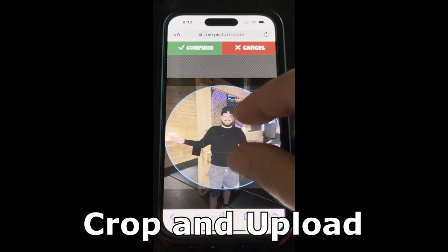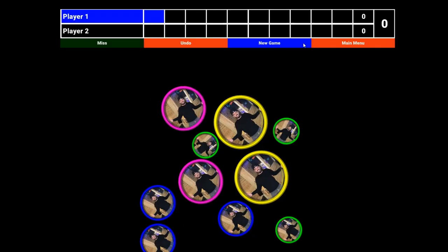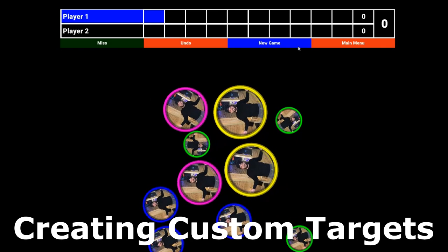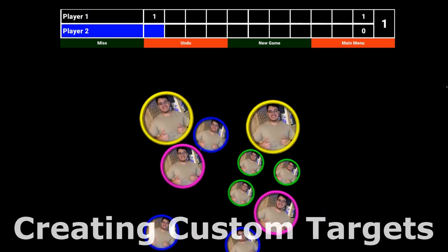As soon as all players have chosen an image, the game begins. Each player has a chosen photo as their target. Ten bubbles appear in different sizes — large ones worth 1 point, small ones worth 10 points, and other sizes in between.